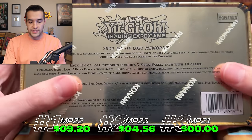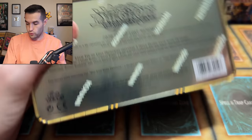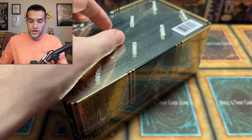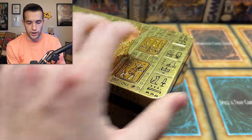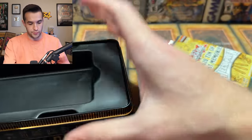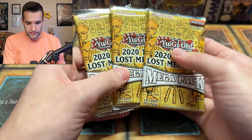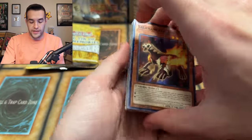Now we take on Mega Tin 2022 - the Tin of Lost Memories. Here we go. This is the four-years-ago tin. You guys believe 2020 was four years ago? I still think of stuff that happened in 2019 as happening like a year or two ago because of the whole COVID situation. These tins are actually pretty expensive at this point. We do have the original Dragoon in here as an Ultra Rare, so that could be a big pull. I don't remember a lot of what else is in here - let's just hope we pull the staples.